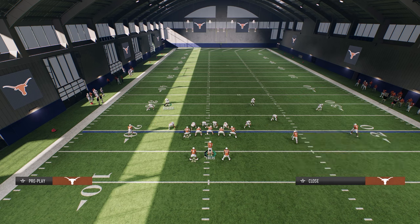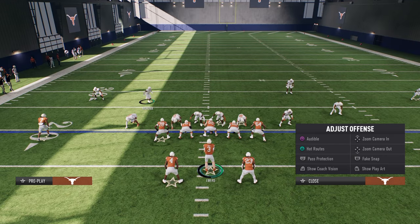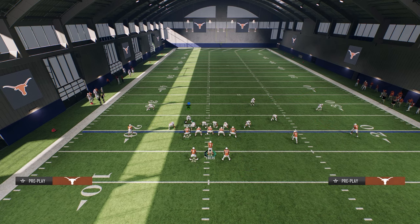The best way to block the blitz: full slide away, block the running back, put the other running back on a route, and then ID. Typically this will work.